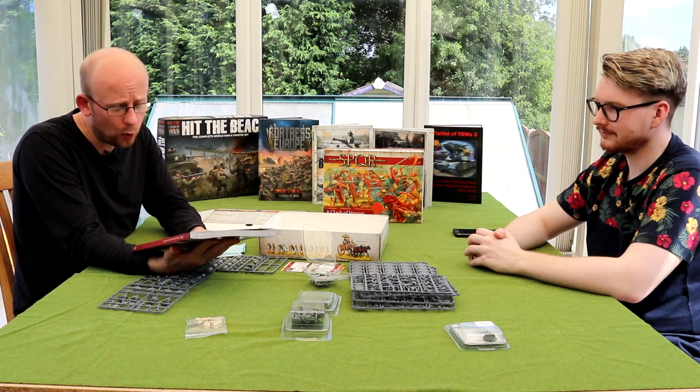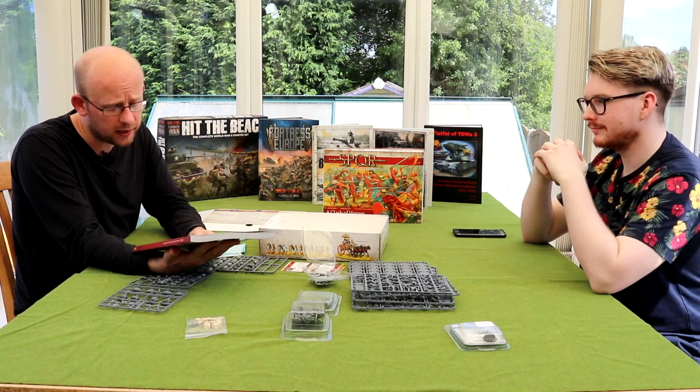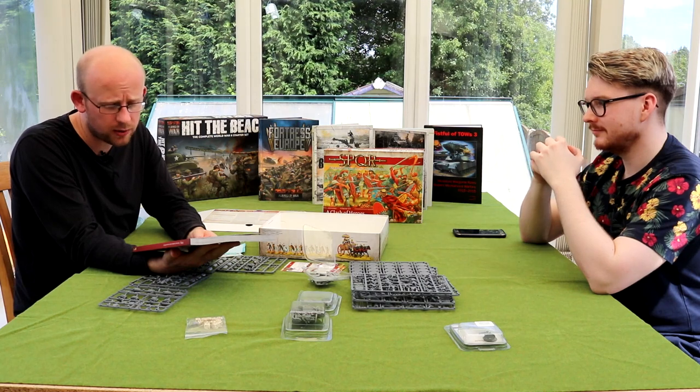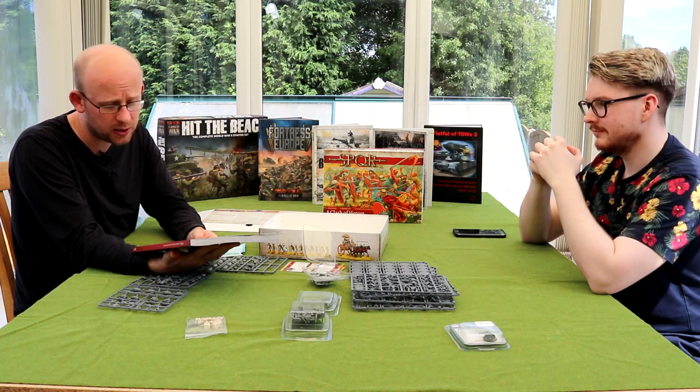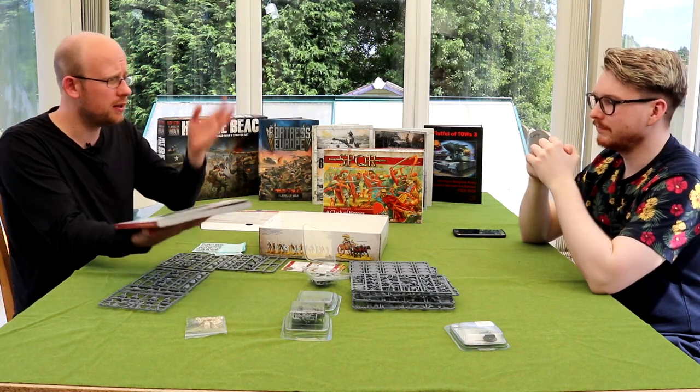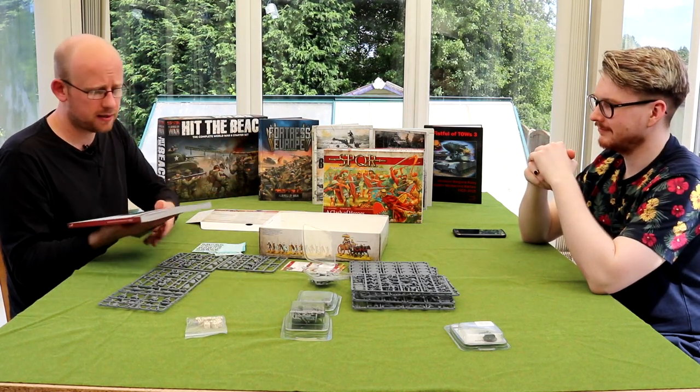A quick look at the back of the book — you get a complete warband list for Caesar's Legions, Gaul, Dacia, Imperial Rome, Britain, Germania, Macedonia, Athens, Sparta, Thebes, Persia and Iberia. So you've got a good mix — a good east-to-west kind of mix there.